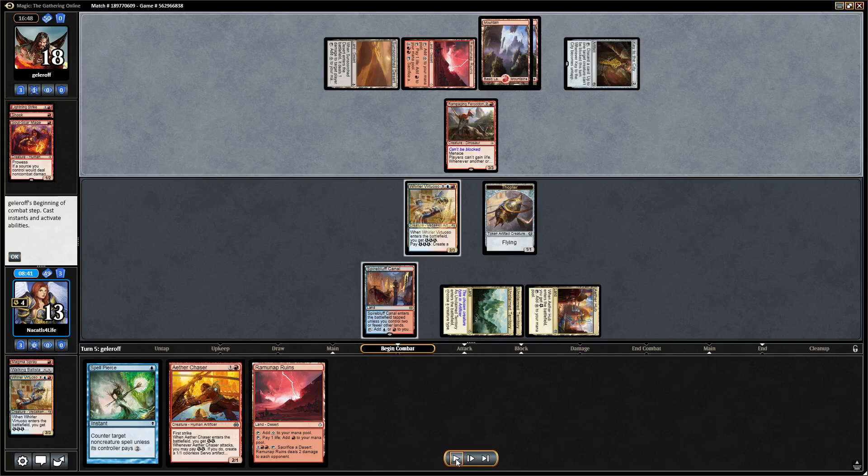Our plan is to block the Ferocidon and kill it. With Spell Pierce up we could counter a burn spell and block, then pierce if they try to burn out the Virtuoso — that's why we kept the Thopter back. But they play Key to the City with two mana up, which is a little awkward — their last hurrah. They discard Soul Scar Mage to make the Ferocidon unblockable, so now we're definitely taking three a turn. The opponent is at eighteen so we really need an answer.